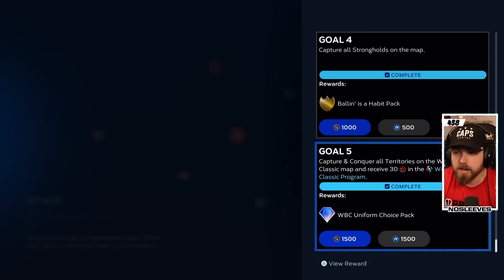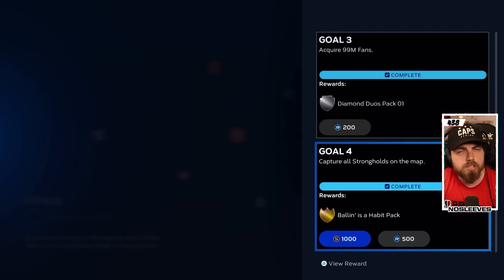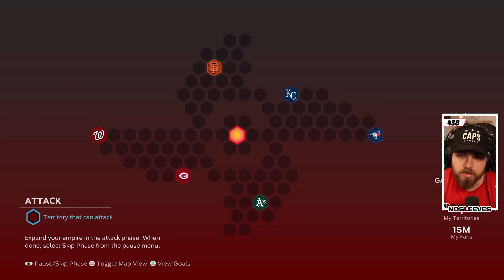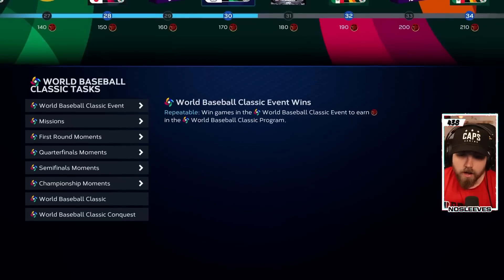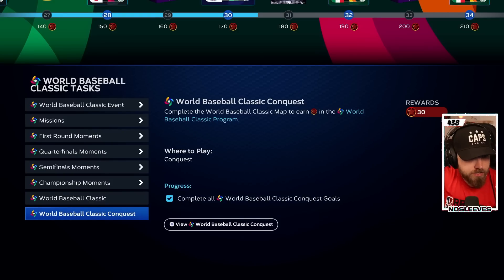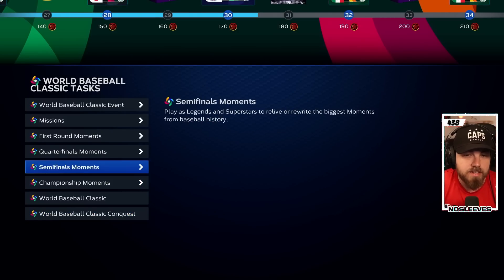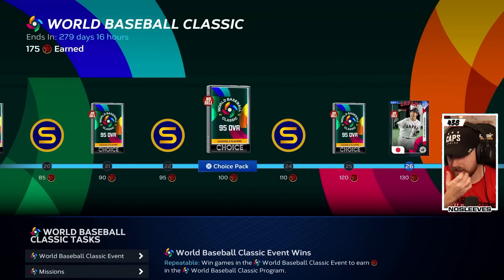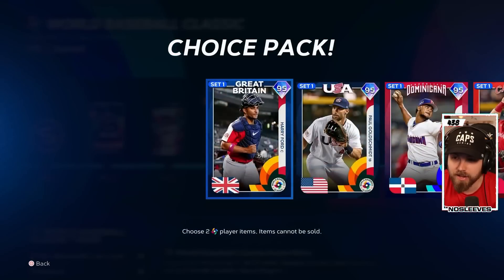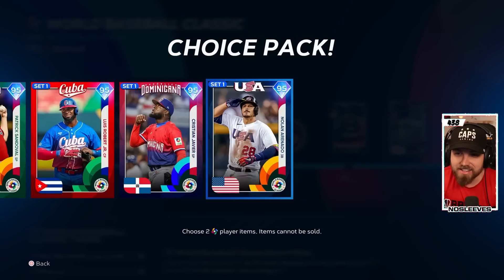The more reinforcements you have when you attack a stronghold, the easier the difficulty you can play against them. I'd recommend playing on Veteran — Rookie is too easy and will mess up your timing. Completing strongholds earns you the Parallel XP needed for the WBC missions. Once you complete the full conquest, you'll get a Ballin' as a Habit pack and a Diamond Duos pack, which gives you a shot at pulling the 99 Ketel Marte. You'll also get 30 program points from the conquest.